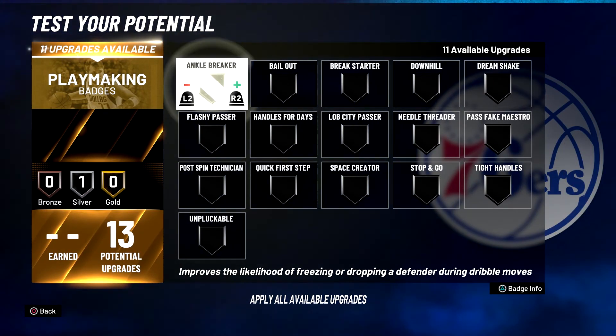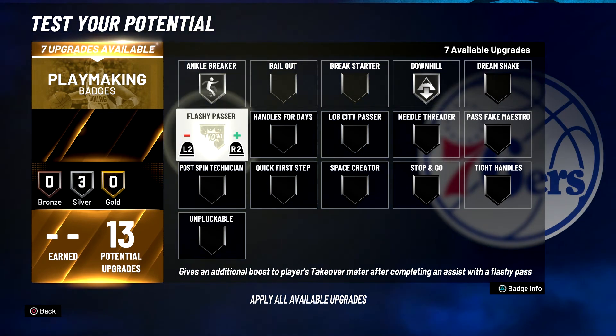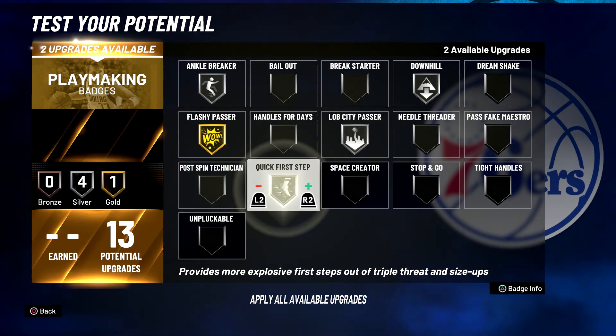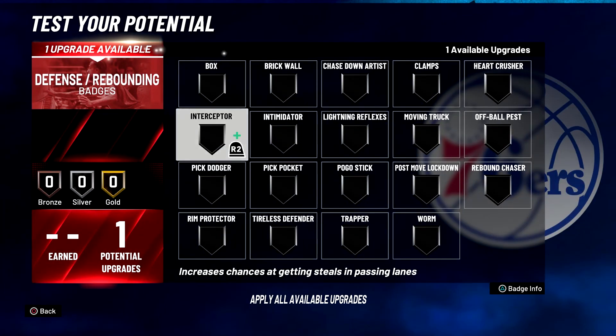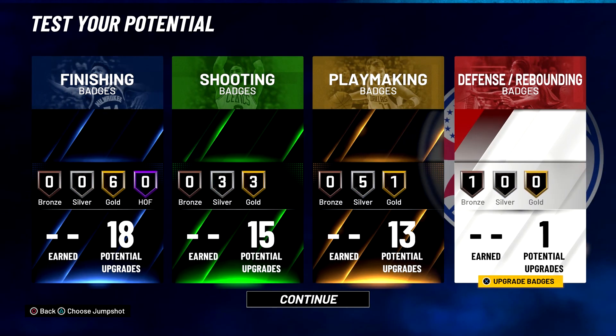For your playmaking badges, you're going to put ankle breaker on silver, downhill on silver, flashy passer on gold, lob city passer on silver, quick first step on silver, and space creator on silver. Lastly, for your one defense and rebounding badge, you're going to put it on interceptor.